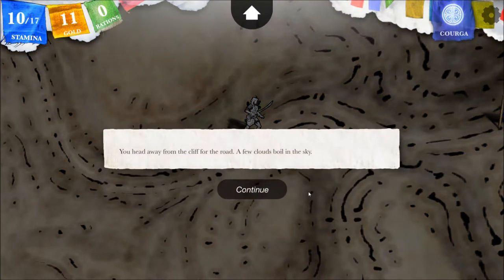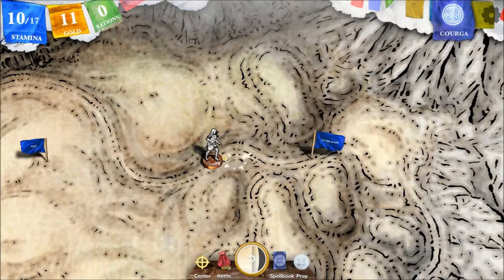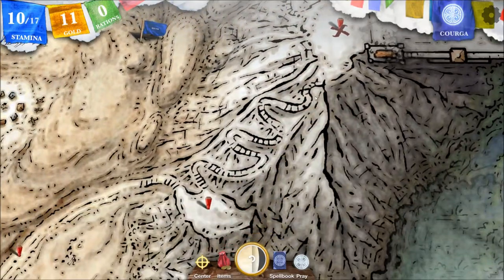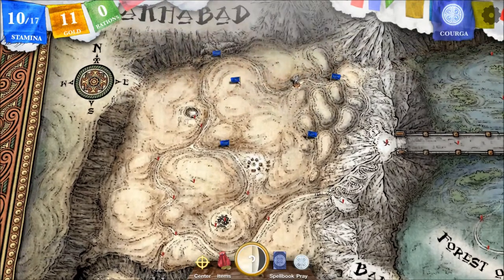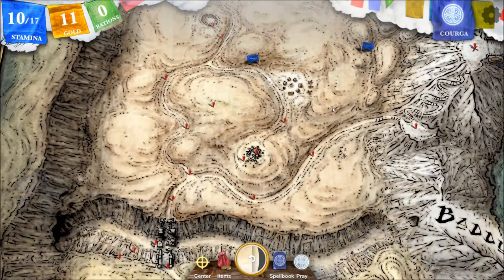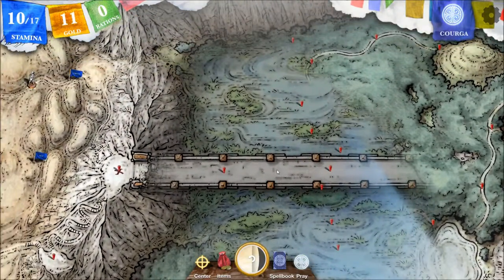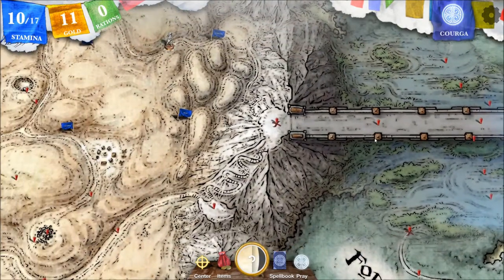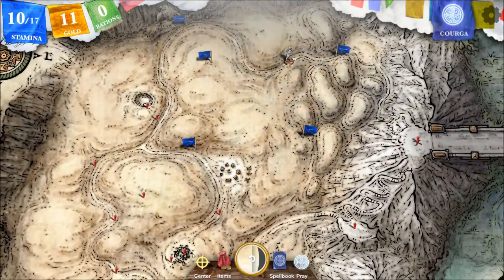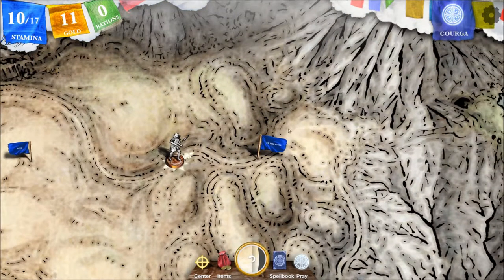You head away from the cliff for the road. A few clouds boil in the sky. We have not been up the slope before. Can we teleport from there? This is the remains of a tower — can we teleport from there? Let's just see if anything's here up here. The barely visible path winds up through low foothills toward an open plateau in the mountains of the ridge. The moaning winds tug at your back and sword. You stride forward.